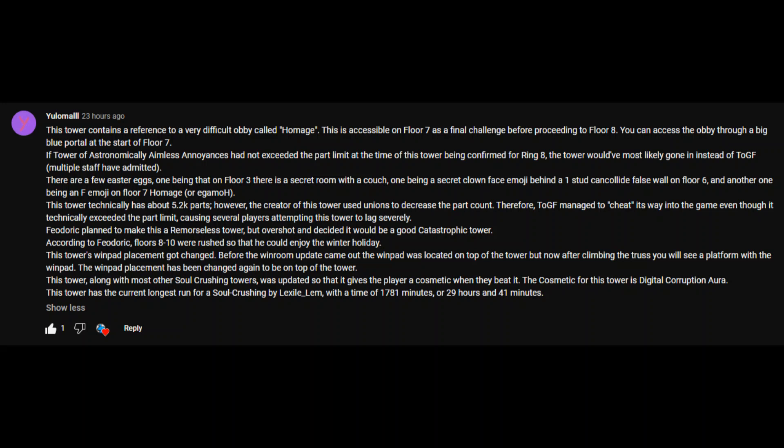The tower's wind pad placement got changed. Before the wind room update came out, the wind pad was located on the top of the tower, but now after climbing the truss, you'll see a platform with the wind pad. The wind pad placement has since been changed again to be at the top of the tower.